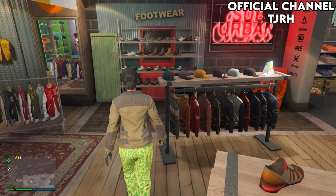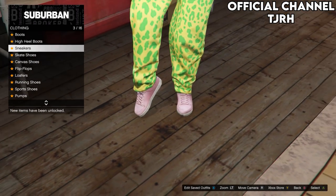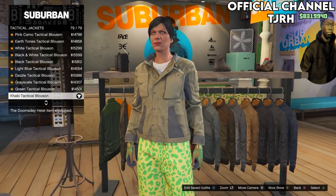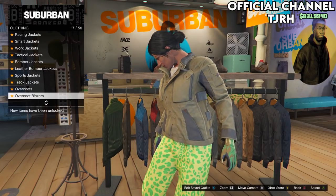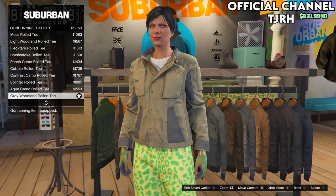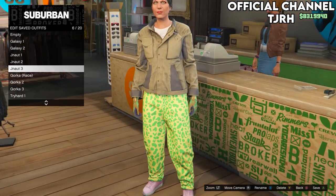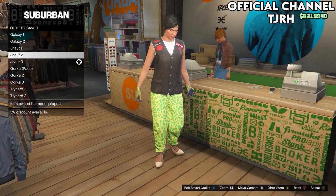For the third Juggernaut outfit, go back to shoes, then Sneakers, and equip the second one — the Pink Plain High Tops. Keep the pants and gloves the same. On tops, go to Tactical Jackets and equip the last one. Then go down to Gunrunning T-Shirts and equip number 13. Go to the front desk and save this to slot 6, naming it Juggernaut 3. That completes all three Juggernaut outfits.